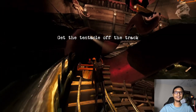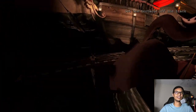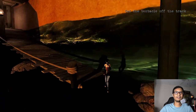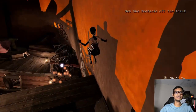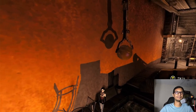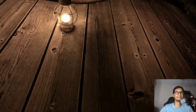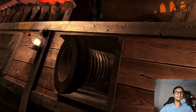You get on the ride and find out it's not working, so we have to get this thing working. Just get past the boat, jump in here, get on top of it, and activate this switch.